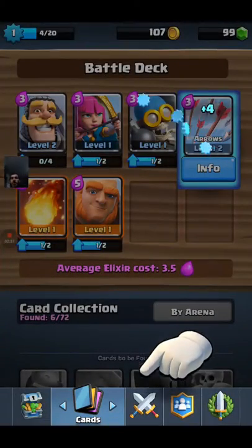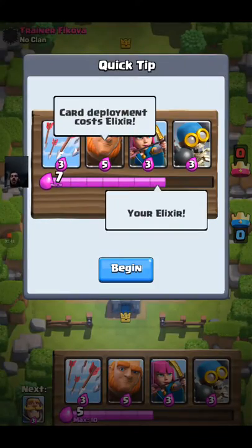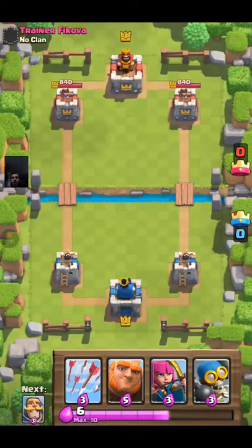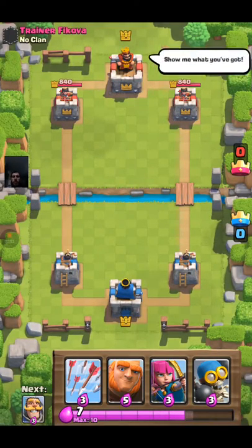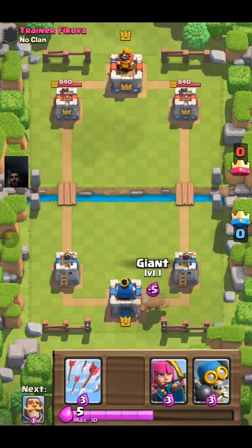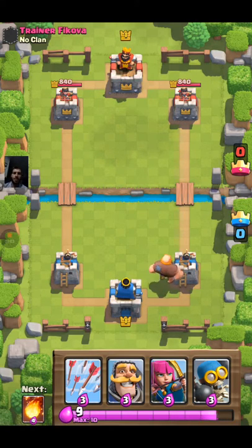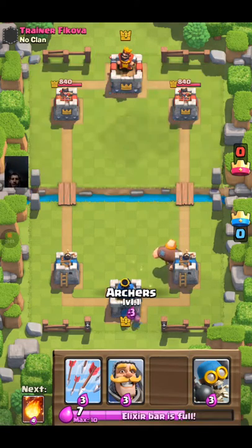For those of you that have played Clash of Clans, Clash Royale is very similar. When you go into battle, you'll notice on the bottom of the screen some elixir bar — that's your elixir. You can play your cards according to how much elixir you have. When I play the tutorial again, it seems like you get elixir much faster in the tutorials than you do in an actual match.